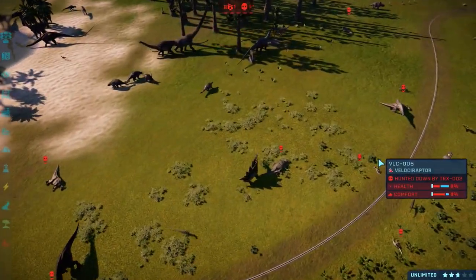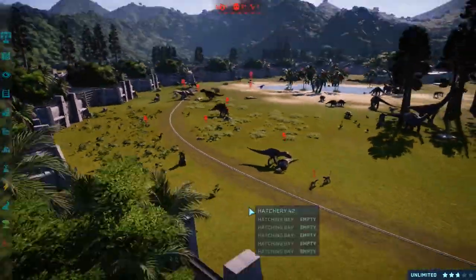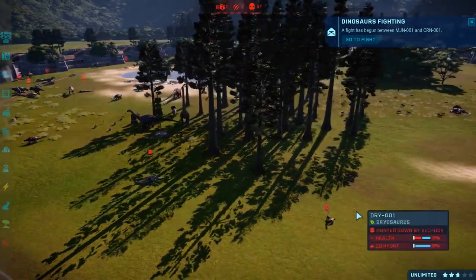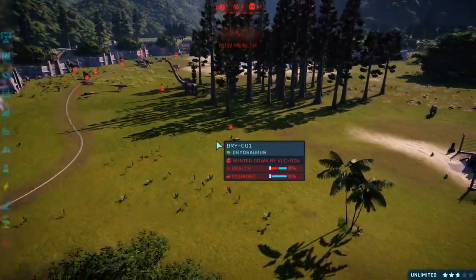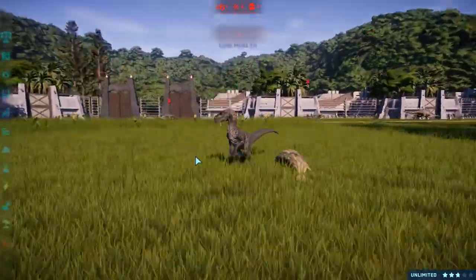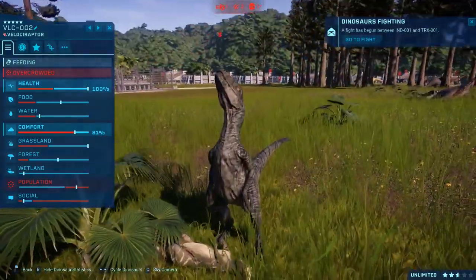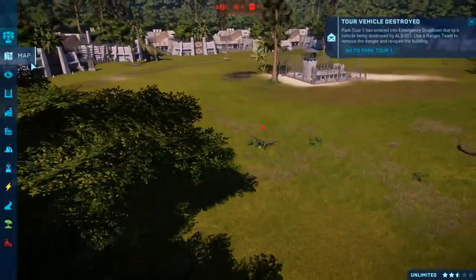No big carnivores at... Velociraptor has been killed by T-Rex! The female raptor - that's the Jurassic Park 3 female raptor down. We've got a Dryasaur killed by - I think that's Echo. It is Echo that has killed a Dryasaurus. Styracosaurus killed by Ceratosaurus. Homalocephala killed by Delta.